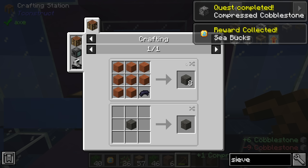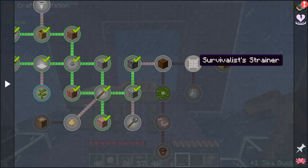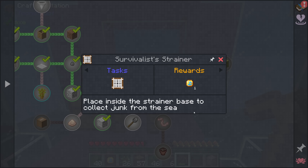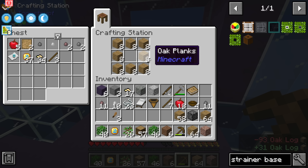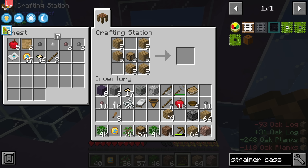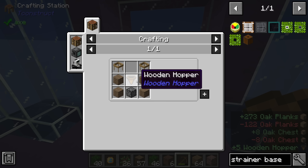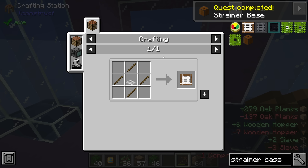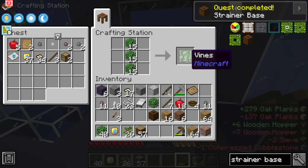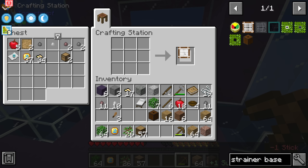From there, we have a quest to make a strainer base, made using two sieves, one wooden hopper, one compressed cobblestone, and four planks. Following that, we also need a survivalist strainer, made using a string mesh and four sticks. We'll start with the strainer base — we've got a ton of wood. Let's make some chests since we'll need quite a lot of hoppers. We need at least six to make these two, plus a seventh for the strainer itself — and we'll probably want multiple strainers fairly soon.